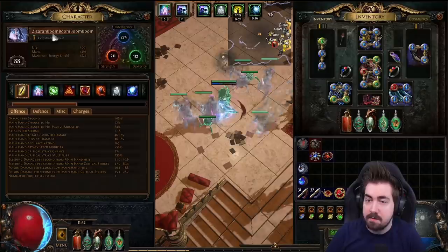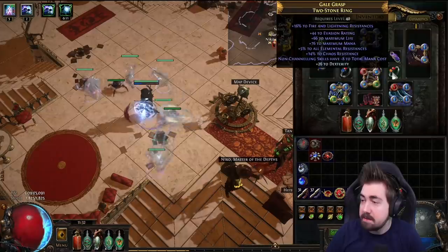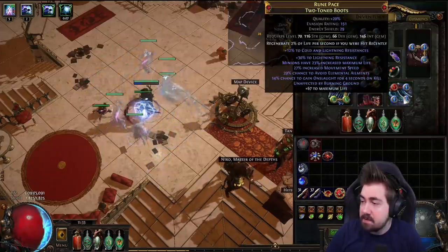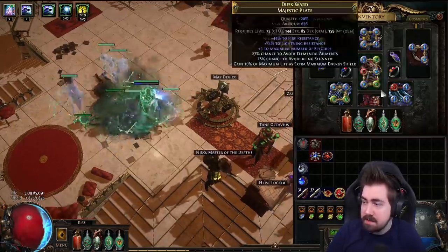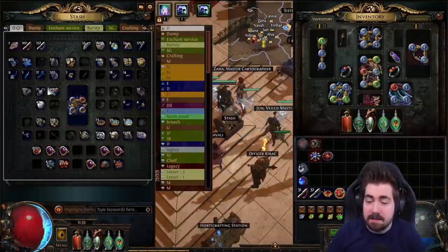You can look over the character — ring, boom boom boom — and I've got some juicy gear right now. I'm ailment immune, minions have extra life on my boots, ailment immune, and on-kill which actually works with the Replica Siege Breaker. I have a really juicy helmet and I am actually working on an even juicier one.